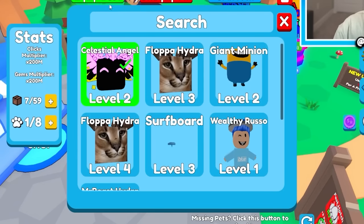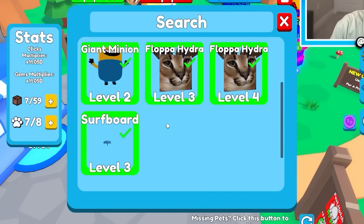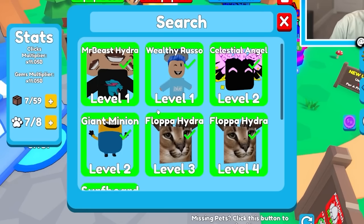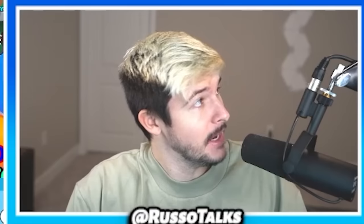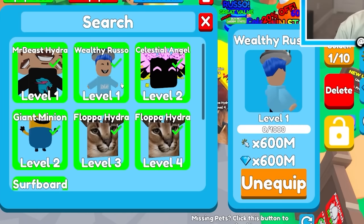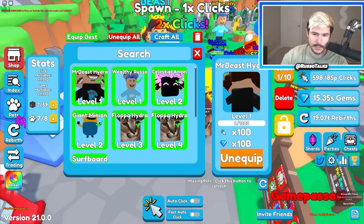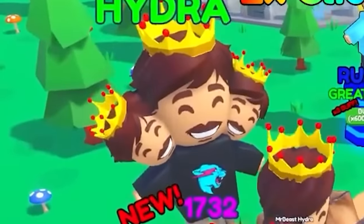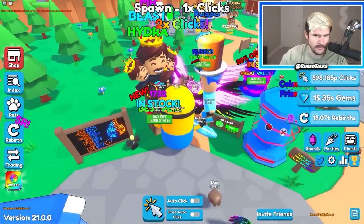Now I guess it's time to equip those pets. We're gonna go here and go to equip best. In the last episode, we got the minion, we got the Floppa Hydra, but we also got the Celestial Angel, which was the best pet I could get at the time. Now the best pet I can get is not even the Wealthy Russo which is really OP — it's this guy, the Mr. Beast Hydra: 10 billion! It's also terrifying — it's literally Mr. Beast with three heads.